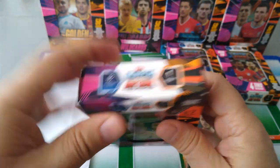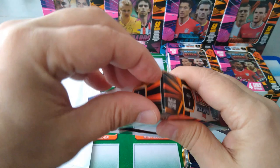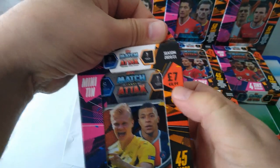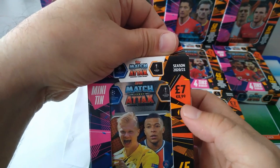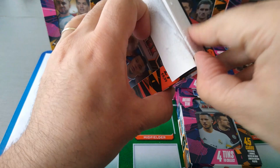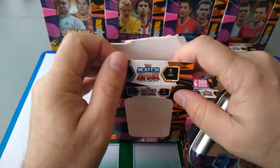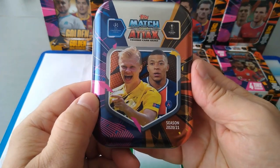I always tell you, enjoy the hobby. Let's open this first one. This one looks good - Mbappe with Haaland. So £7. You can get it at Topps Germany or Topps UK or search on Amazon or eBay - tons and tons of sellers, tons and tons of options. Or if you live in the UK, you know where to find them at your local newsagent, WH Smith, Morrison's. Let's open this first tin - Mbappe, Haaland.